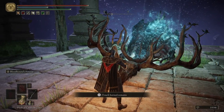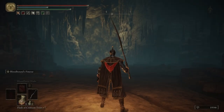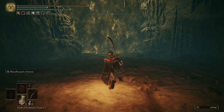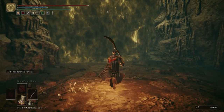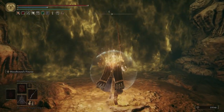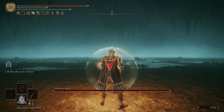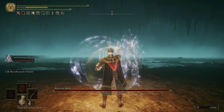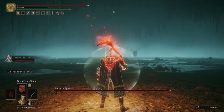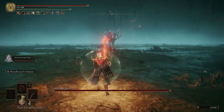Right here we want to touch the Horned Remains. Now we're about to go into a boss fight - this is not a hard boss fight at all. Let's go ahead and drink our Wondrous Flask of Physick, go through the fog wall, and then we'll summon Oleg. Honestly you don't even need Oleg for this boss fight. The Ancestor Spirit is really a pushover, and I kind of feel bad killing him every single time I do.